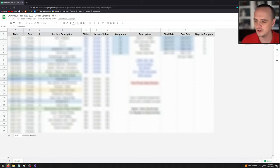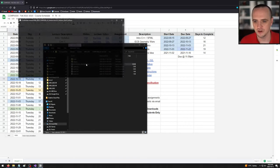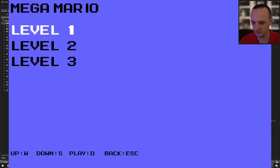Let's jump right into Assignment 3. I'm going to demo it for you — let's see the solution right here. The game we're making is called Mega Mario.